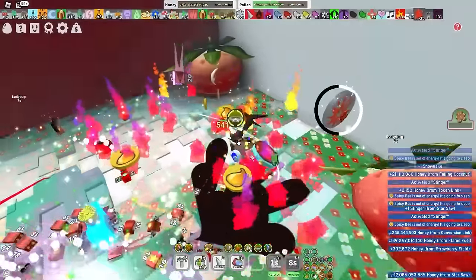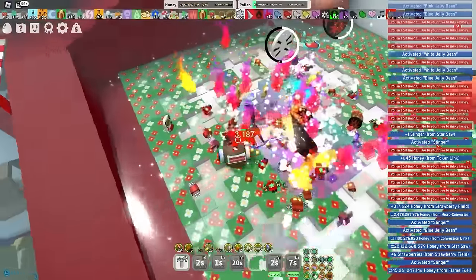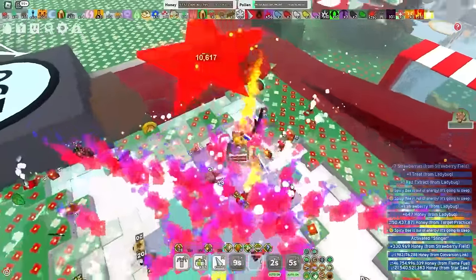Now it's time to make some ridiculous honey per second. First of all, I'm just gonna test the waters to see how much I can make without the festive bean, but I think I just spoiled my plan. So yeah, I'm gonna use the festive bean next scorching star I get. But right now, I'm still making quite a good amount. And the scorching star is going to be very thick.